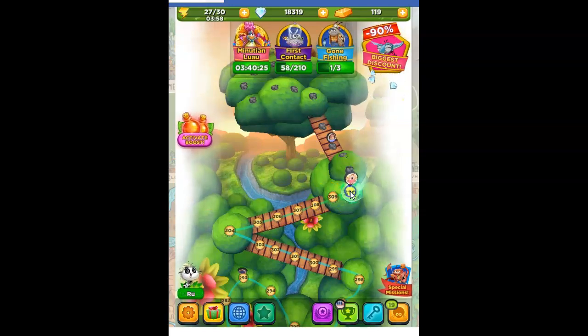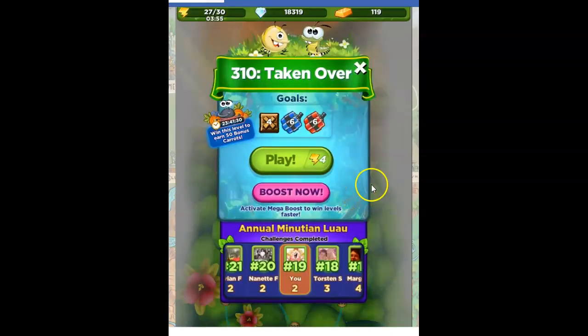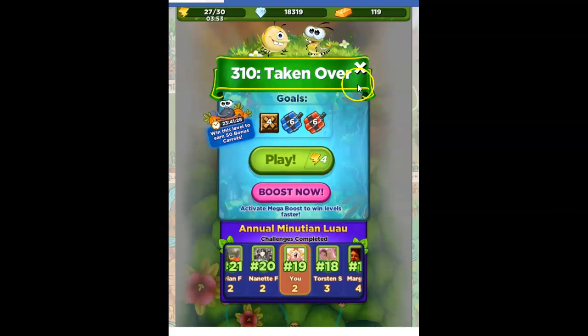Hi Fiends, this is Susie, your gaming guru, here to help you solve the puzzle of level 310 in Best Fiends. This one's called Taken Over.